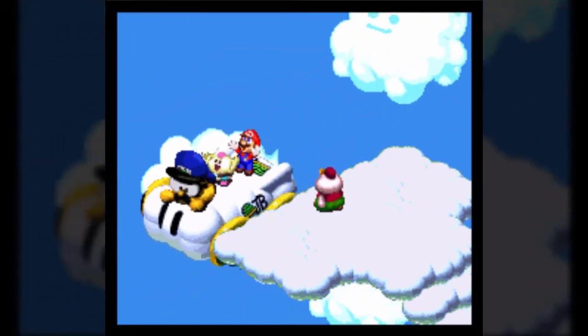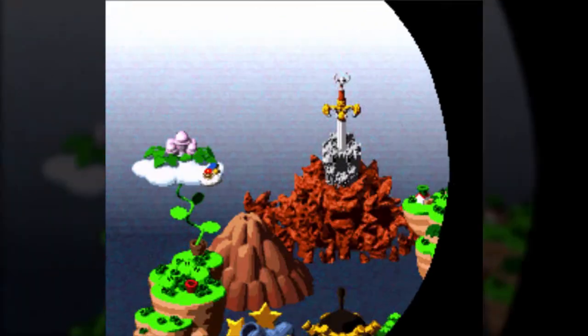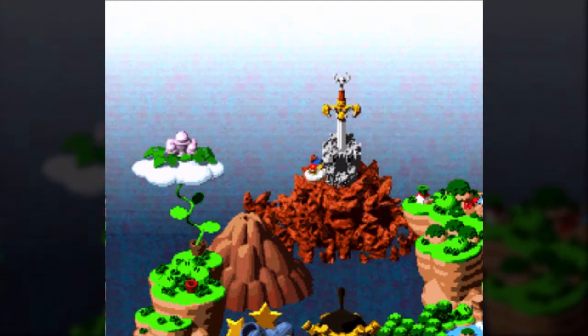And I guess we technically have our airship in the game. Although, it doesn't really function as an airship. In fact, if you try to leave the keep when you get there, it essentially just acts as a connection between Mario's House, Vista Point, and Nimbus Land.